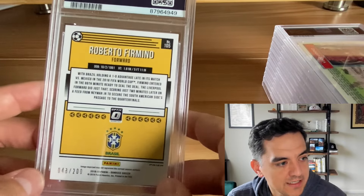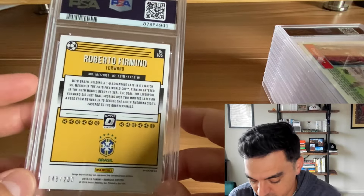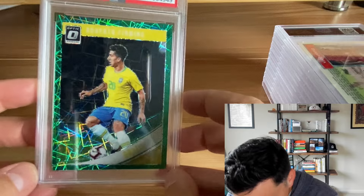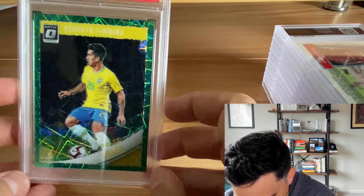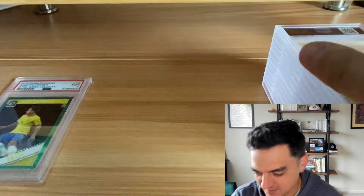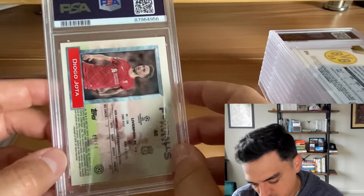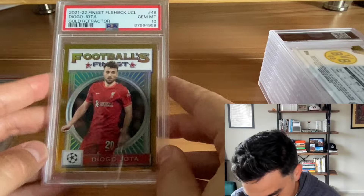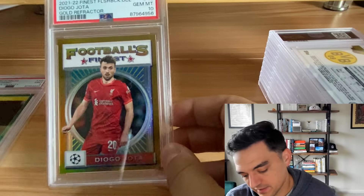2018 Optic Roberto Firmino green velocity — like a two dollar card but it looks good with the Brazil kit, so figured we'd send it in. And there's our first nine. Off-center, yeah. Can't complain. Next up — 2021 Topps Finest Flashbacks gold refractor, Diogo Jota. Love these cards, you can get them for kind of cheap and I love how they look. PSA 10. This is like my childhood — the 90s Topps Finest.